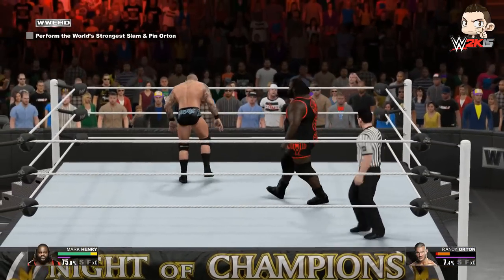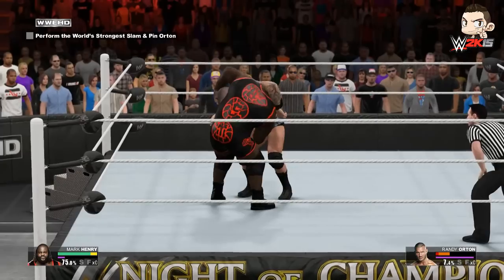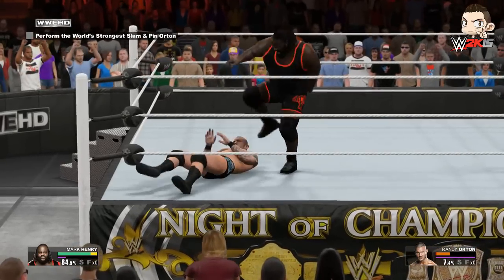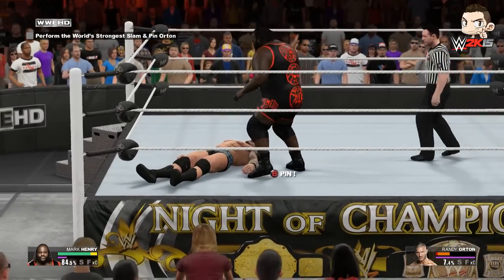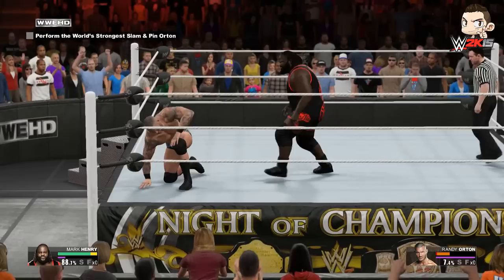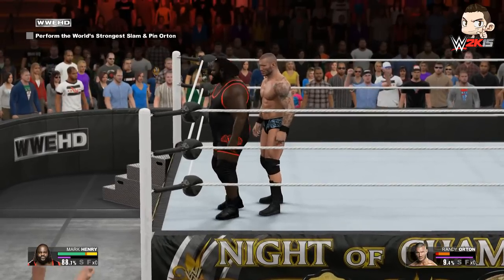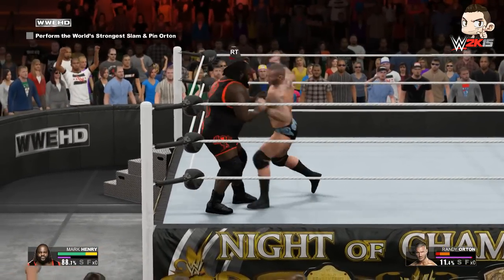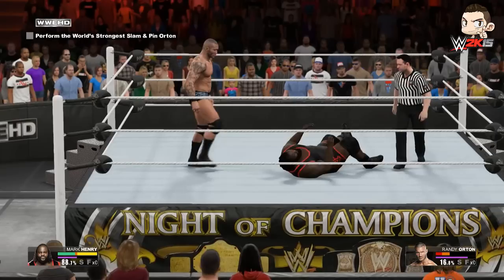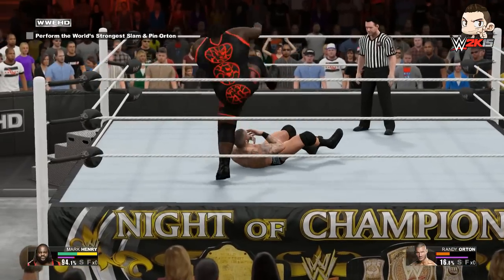Now we need to hit him with the World's Strongest Slam. Randy Orton kicks out of the World's Strongest Splash by the skin of his teeth — that has to be Orton's last gasp. The walls are closing in, but here he comes — Orton still has a little bit of fight left in him. Going for the slam — Orton hits a dropkick before Mark Henry can land the World's Strongest Slam! And down goes Mark Henry.